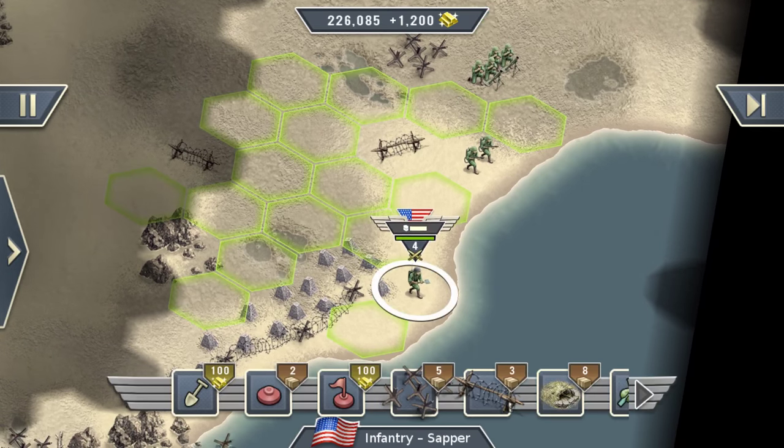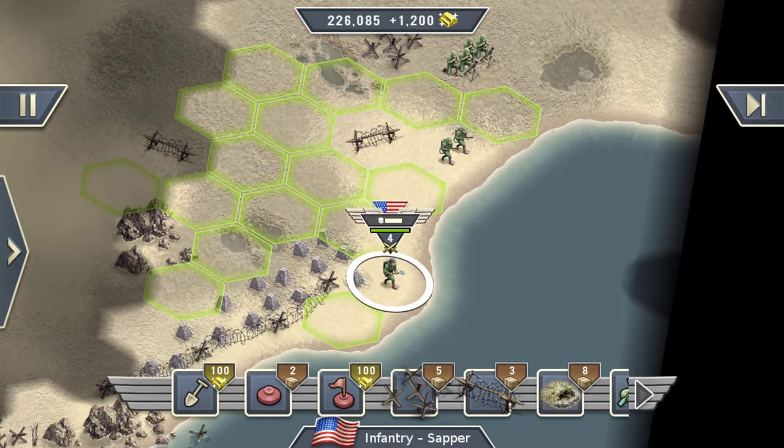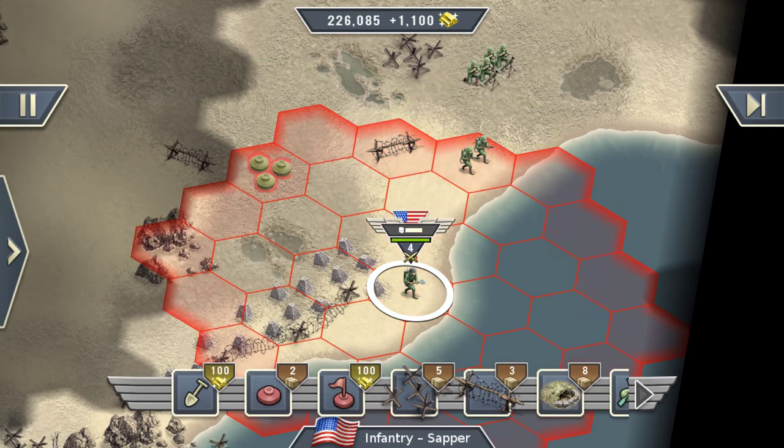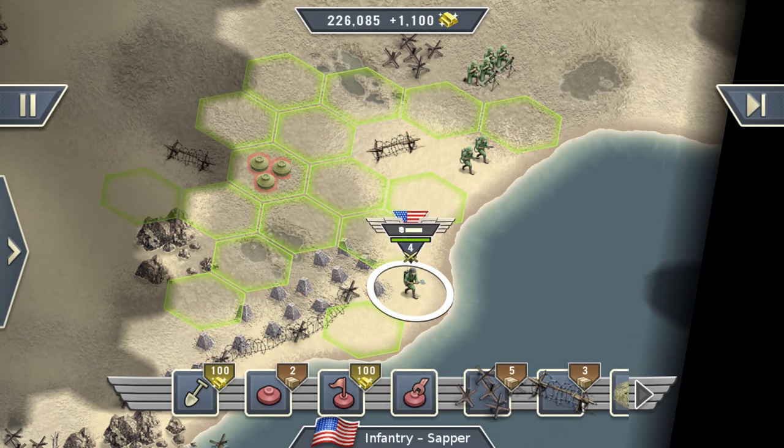This little fellow over here is basically our Swiss army knife — the infantry sapper, also called engineer or technician. He has a lot of abilities, as you can see. One of them is to search for mines, you can build barricades, you can even build MG nests, and so on. Now our troops have landed on the coast, and it's a good idea to scan the perimeter and look for any mines.